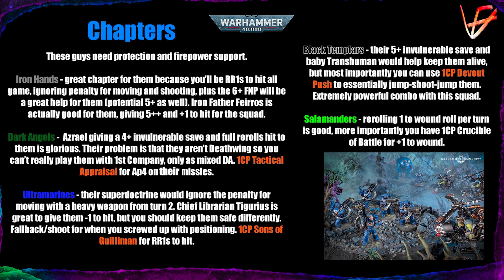Ultramarines: their super doctrine is very helpful — from turn two you ignore the penalty for moving and shooting with heavy weapons, though you need to be in Tactical Doctrine. Chief Librarian Tigurius is great to protect these guys with minus one to hit. Fallback and Shoot is useful if you've mis-positioned and allowed someone to get close. One command point 'Sons of Guilliman' is great to give them re-rolls to hit if your Captain is elsewhere.